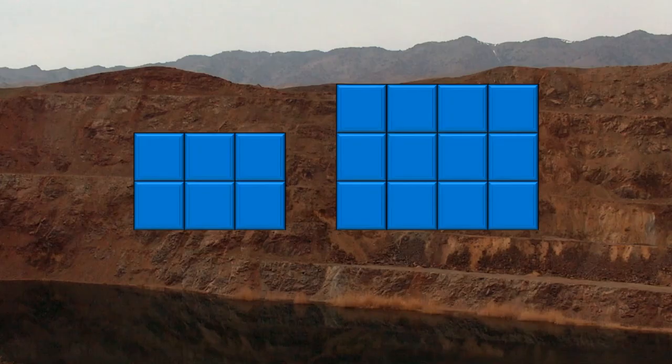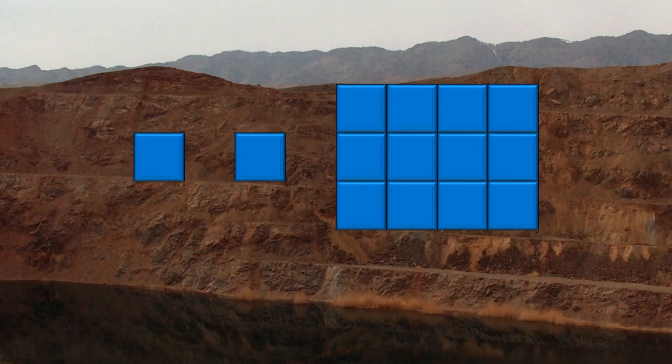Are you ready for the answer? Here goes. If you begin this game by taking a center block from the leftmost rectangle — be it the top one or the bottom one, in this case it's the bottom one, but it's going to be the same either way — you will guarantee yourself the victory.